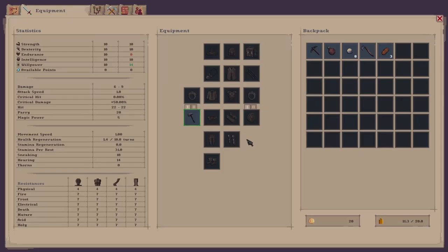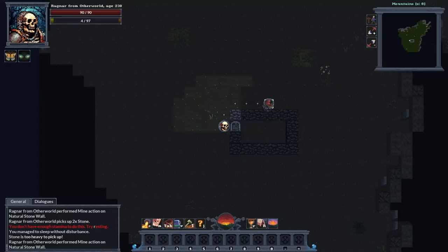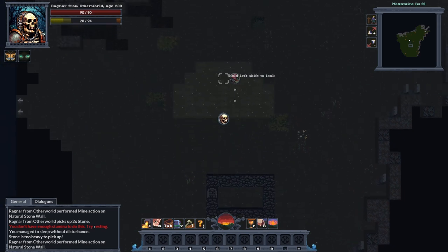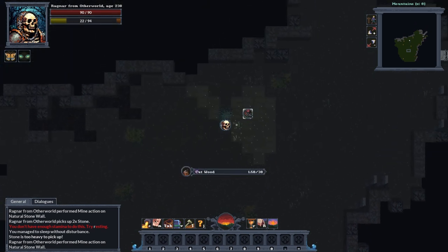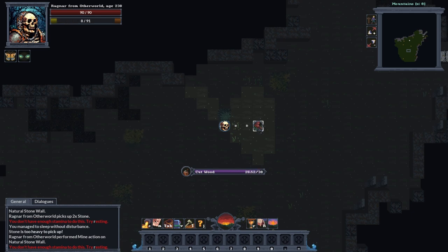To claim the area we will need 100 gold, and I've only got 20 gold at the minute, so we will need to find some resources to sell at the nearest village. If we look around, we've got some spruce trees up here — if we start chopping them down, some spruce wood should get us some gold.